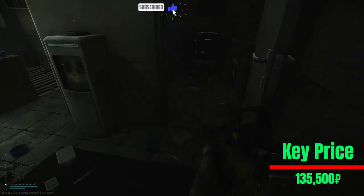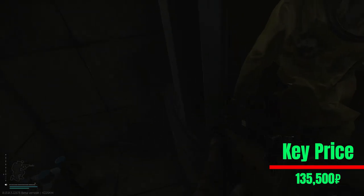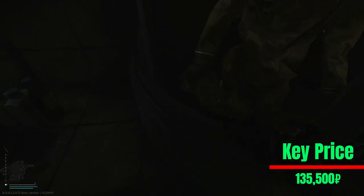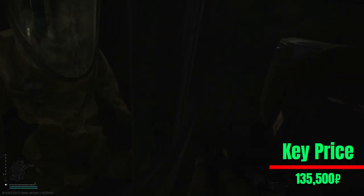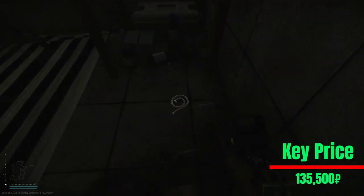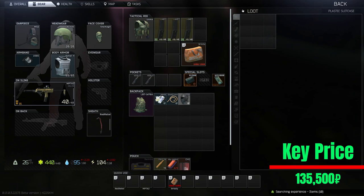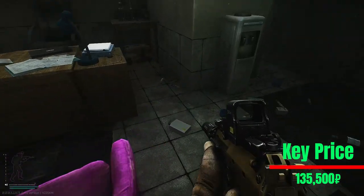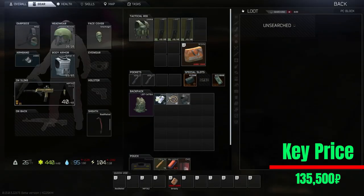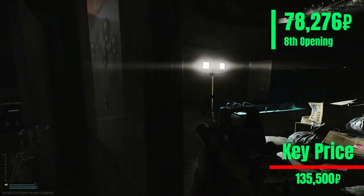Eighth attempt — we want ledex, ledex. Nothing. Where is it? Come on, where is it? It is on the other side — a gold chain on the other side! 50k, 55k just like that. We are rich! Eighth attempt wasn't the best one but it was made.